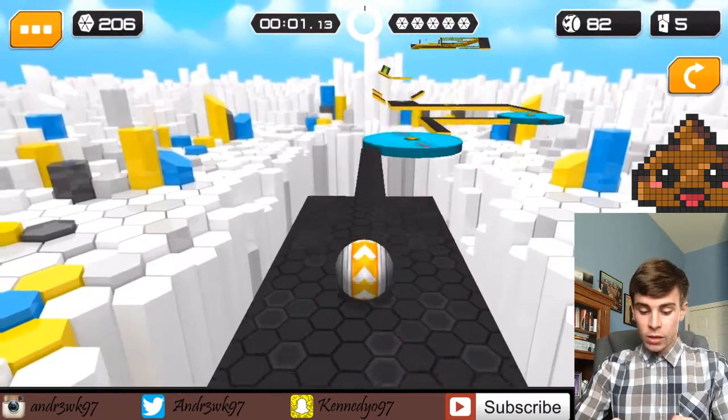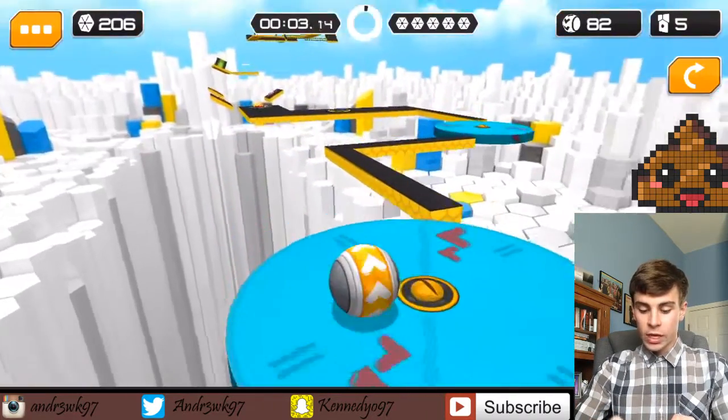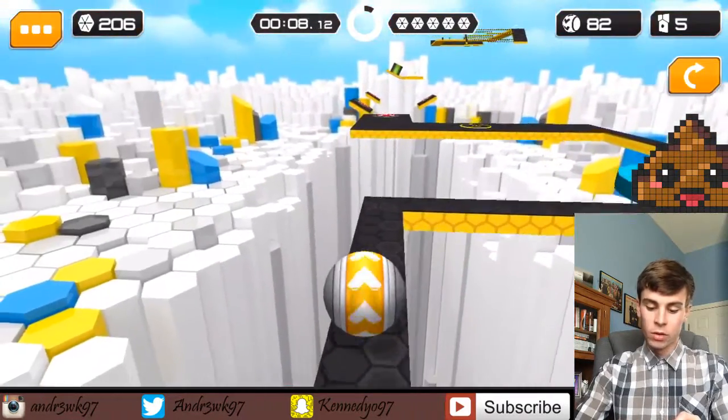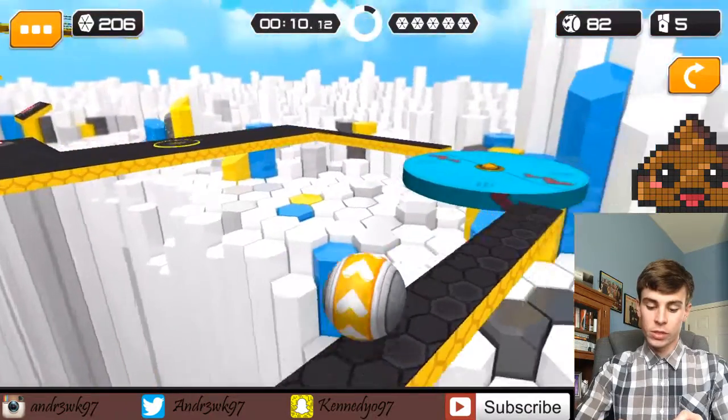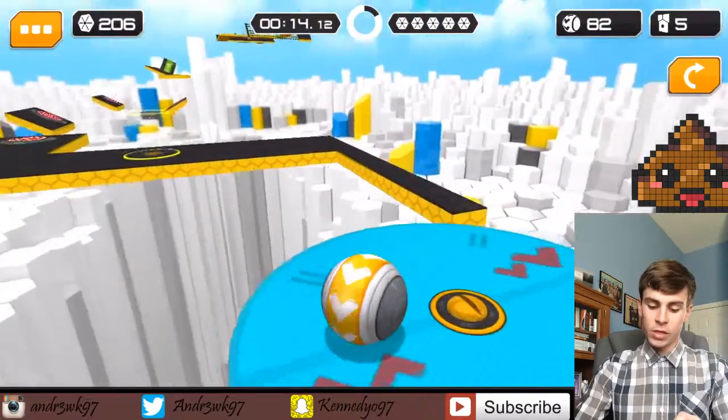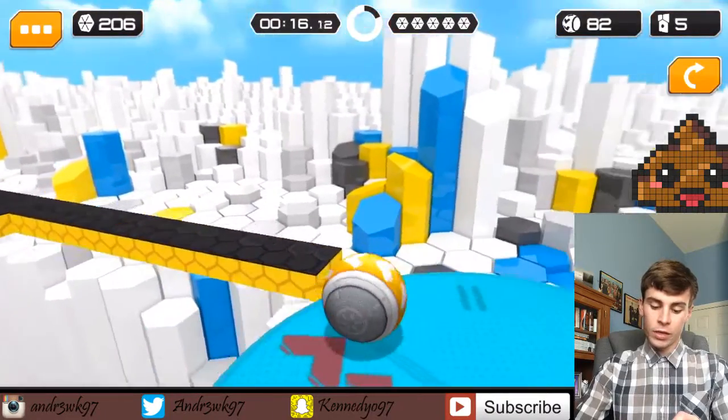With this you just want to accelerate, slow down as much as you can, and then try to get on this right side here and then accelerate onto this beam. Honestly the best way of doing this is just to take it really slow — not that slow — and then same thing, just kind of get in line with it and then slide to the left.